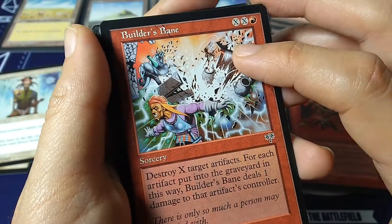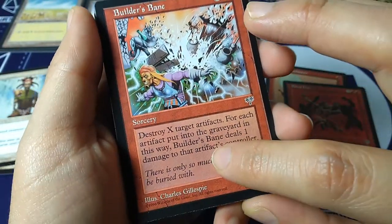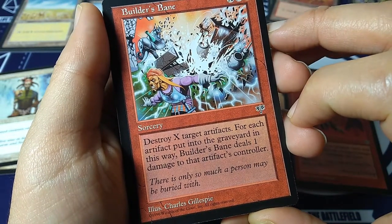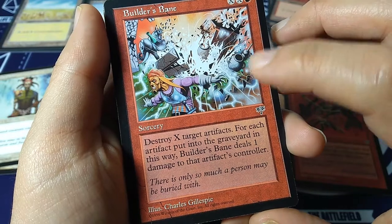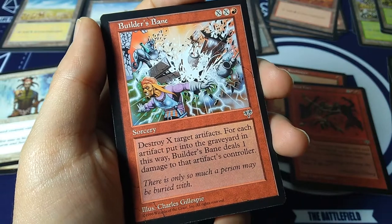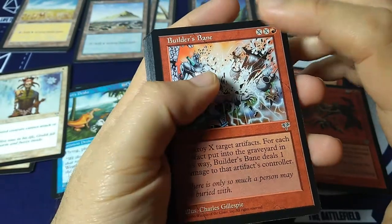Builder's Bane — XX and red sorcery. Destroy X target artifacts; for each artifact put into the graveyard this way, Builder's Bane deals one damage to that artifact's controller. 'There's only so much a person may be buried with.' Charles Gillespie. That's the artifact hate from red.